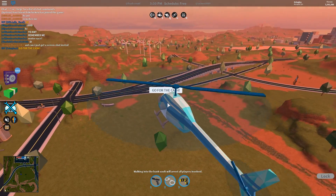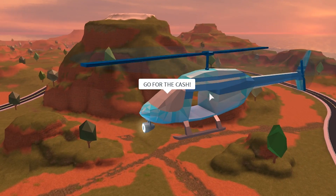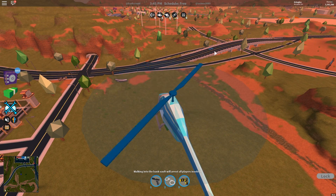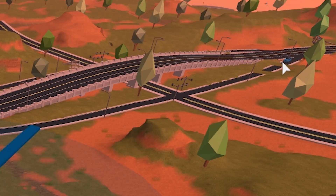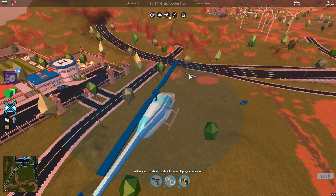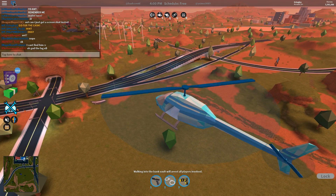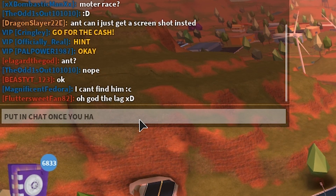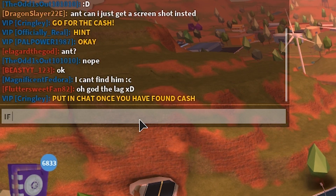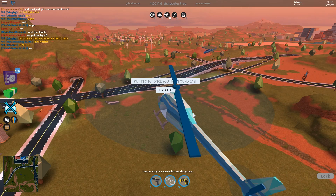It's so funny seeing everybody just drive over where the cash is without having a clue. We're gonna open the chat — someone asked for a screenshot, but go for the money first! This cash could make you rich — 10k in Jailbreak cash. This guy is driving right over the cash again. I have not seen anybody actually drive to the sides of this thing. No one has found it yet — I'm gonna type in the chat to announce when someone finds the cash.